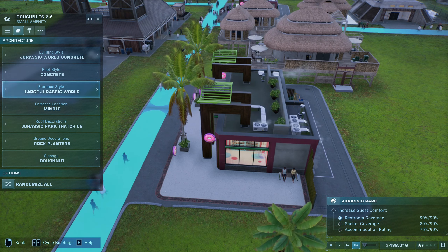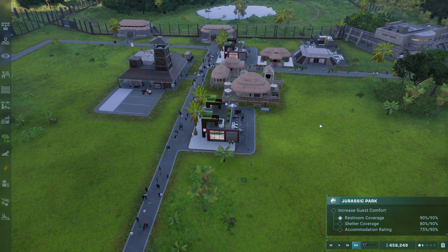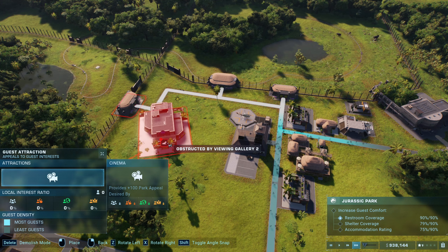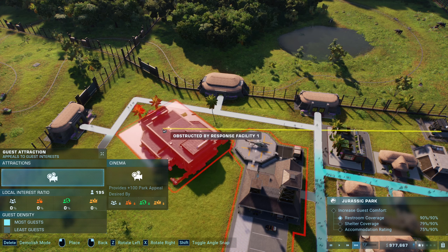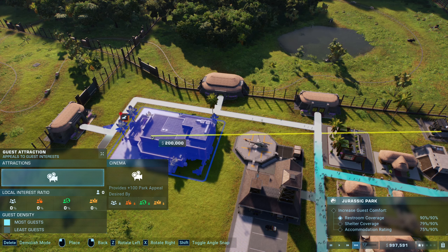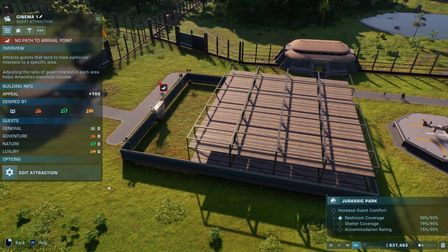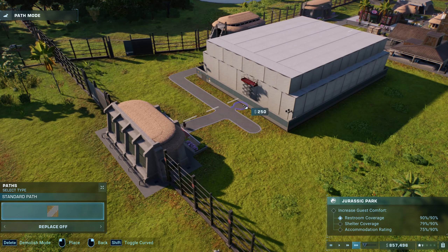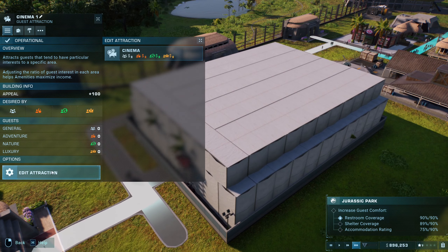Let's see - can we change it to ice cream? There's actually ice cream, not donuts. Guest attraction - I wonder if this will help a bit. I don't know exactly what it is, but I'll build it and see if it helps take care of the problem. Let me go ahead and place the link. Whatever, okay, let's edit the attraction.